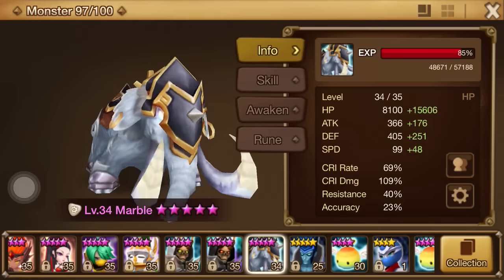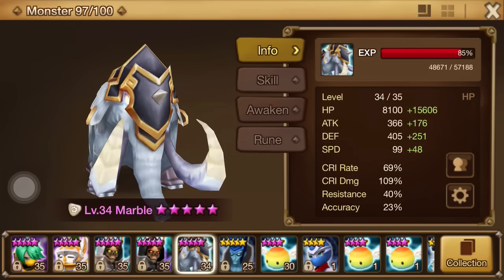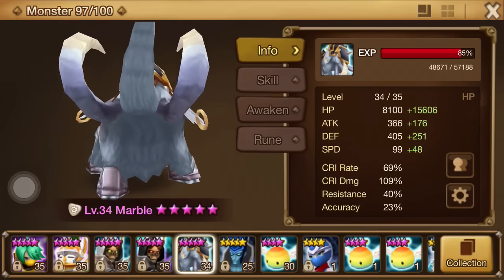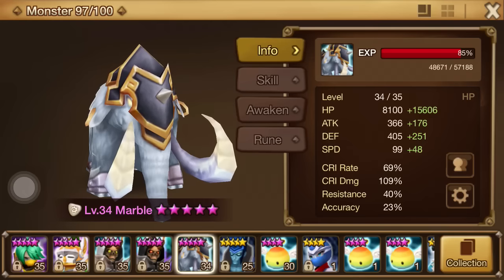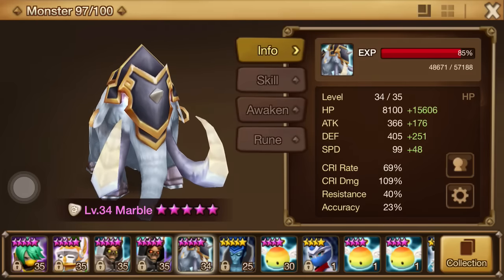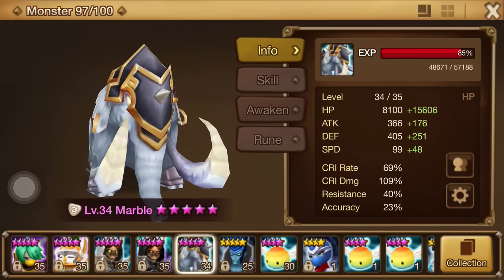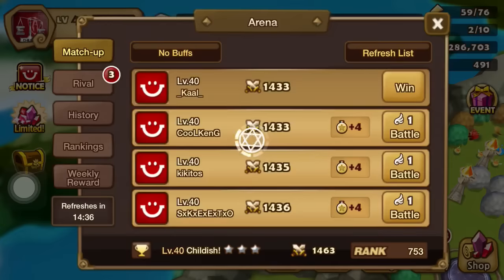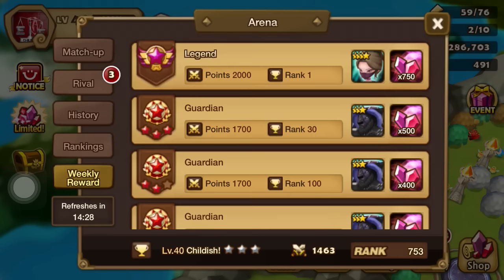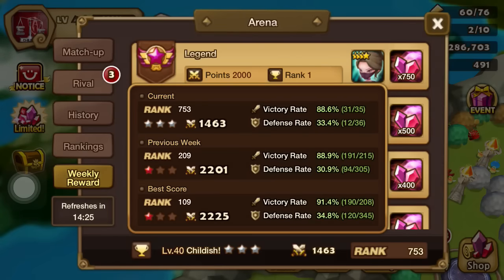I'm looking forward to playing around with Marble way down the road. I'm hoping that just like I predicted a month or two ago — having a rift boss that considers units with skills based on the enemy's max HP — even though this first boss didn't involve max HP, I still believe it's going to be used down the road. I wanted to get the guardian rank this last week and get the Marble. I had to fight pretty hard to get rank 209 — it was a struggle because people killed me as quickly as I killed them. But I'm proud to be part of the group that got the Marble.